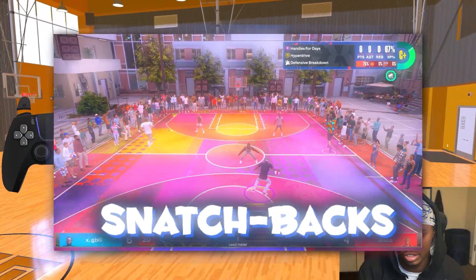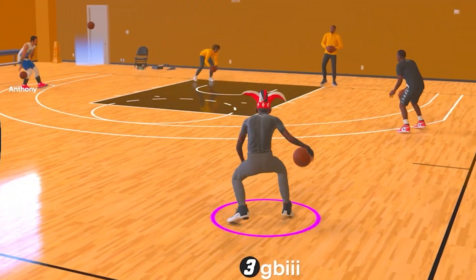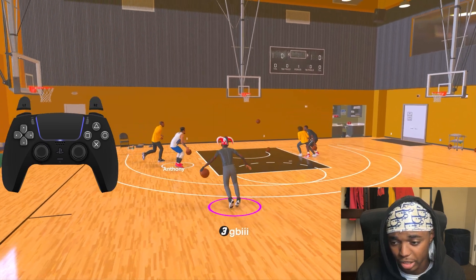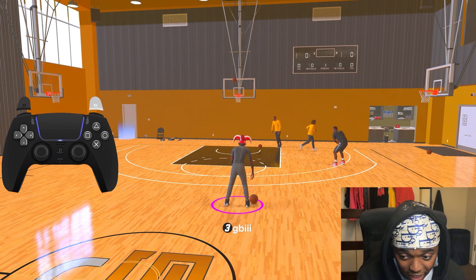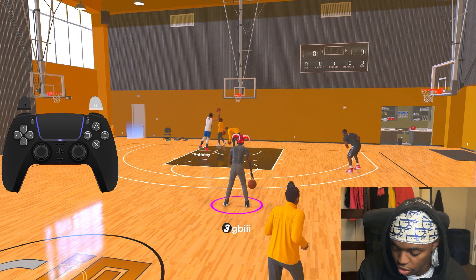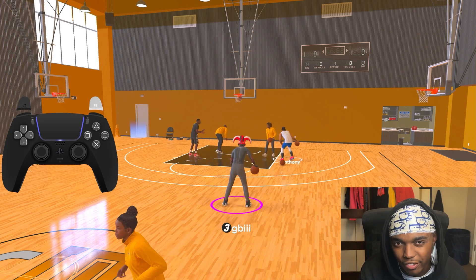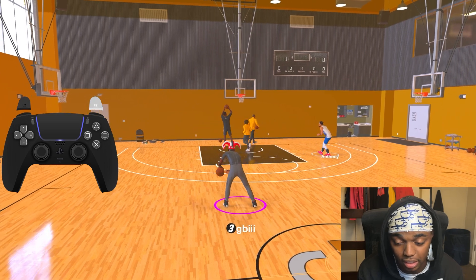Now I'm teaching you how to do snatchbacks, because you need to know how to do them in this game. With the cigs I have, it looks really cool and glitchy. You do snatchbacks whenever you need to recover or reset possession — some people use them in MyCareer to get separation from the AI. Hold R2 — ball in your right hand — flick your right analog stick diagonally up-left and your left analog stick straight down, not diagonal, just straight down.